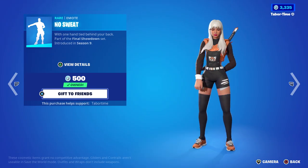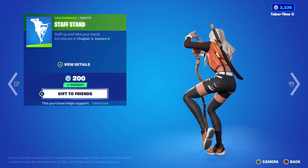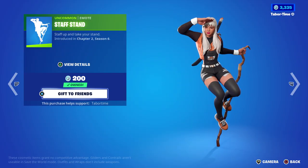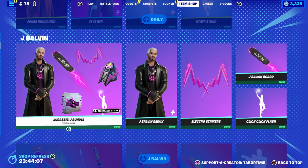That's 500 for Rolly Rider. No Sweat Backside — Side A, Side B, Final Showdown came out yesterday. Staff Stand is one of, if not the best, 200 V-Buck emote in the game. Love it, good stuff there.